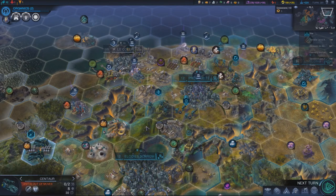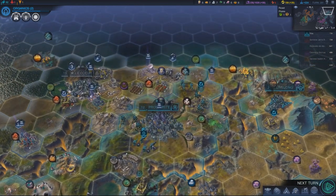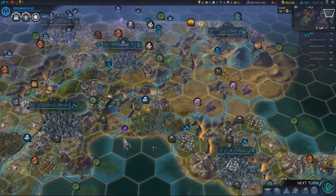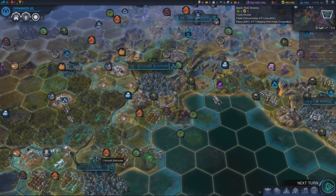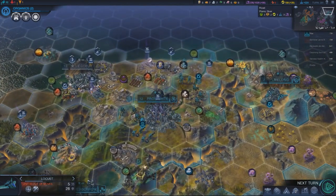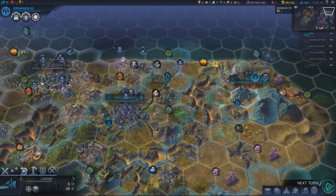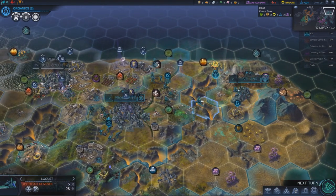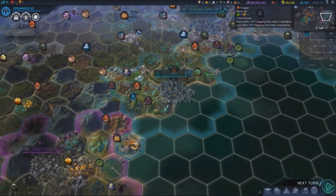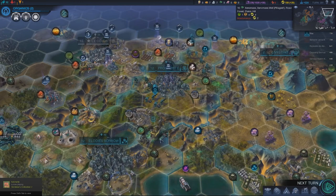I should have taken him — I'm gonna put him where this cavalry is, put that cavalry there. I don't have much else unit-wise. Locusts — let's rebase you up here and rebase you over here. That should get us ready to do some real damage. I don't even know that I need to get the ship up there.